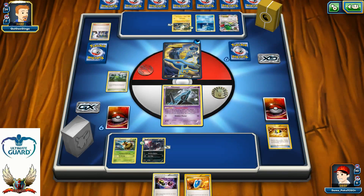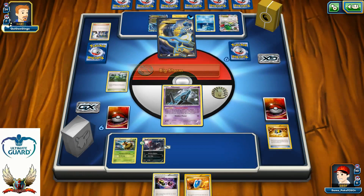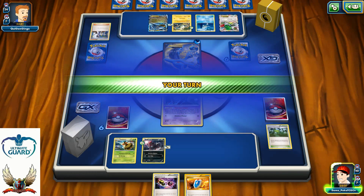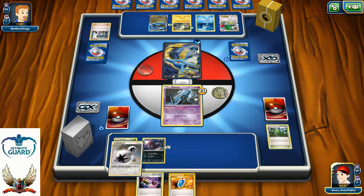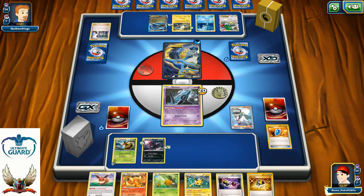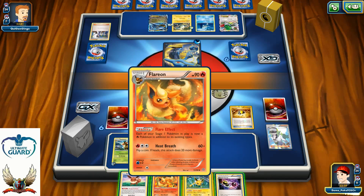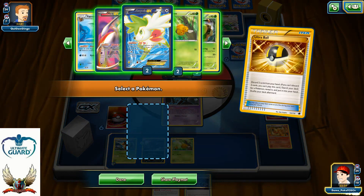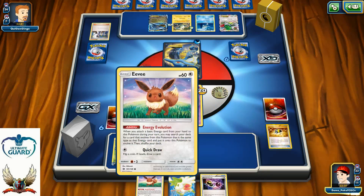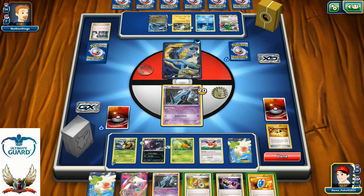Taking 20 damage, promoted Unown in the active, VS Seeker for another draw. I don't want to discard Special Charge this early without being able to use it. Kingdra number two appears for my opponent. Nice top deck — VS Seeker for N. Another Comfey and Flareon come up; I'm going to discard Jolteon and Flareon with Sycamore for a Shaymin EX setup. I didn't attach my Double Colorless Energy to Zorua because I want to keep Zorua for later.